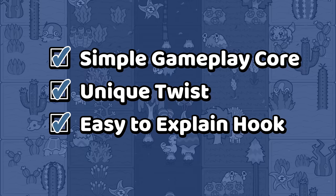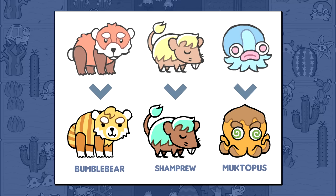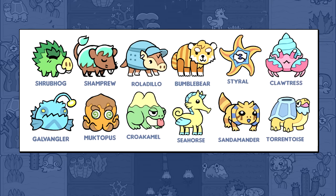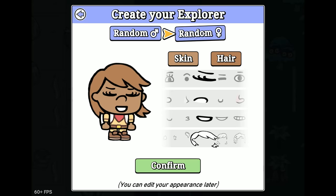By this point development hadn't even restarted, but already I'd planned out a simple gameplay core, a unique twist, and an easy-to-explain hook — and that's three essential things that had previously been totally missing from my game. So using that as my encouragement, I took the plunge. To start off, I took my favourite monsters from the old version and redesigned them for the new genre, making them stouter and rounder so they'd fit better in their collision boxes. Since these monsters are now the focal point of the game, I really wanted to make sure they all had a strong personality. I also had to make the player much shorter to fit inside a circular collider.